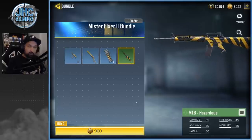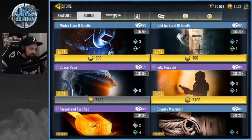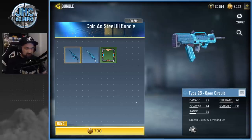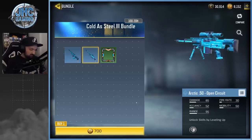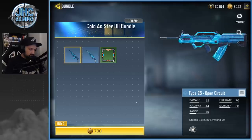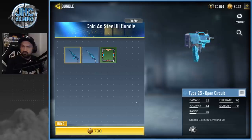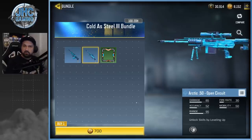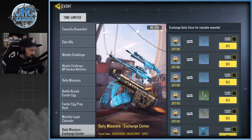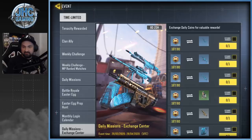If I'm not gonna use it, why would I pay for it? Now this is a pretty cool one — it's a Type 25 and an Arctic 50, two weapons that I like, and the skin's not bad at all. Open Circuit and Evil Chip are two new skins I both like. By the way, if you go on your Redemption Exchange Center for the daily missions, you still have eight days to collect daily coins, and you can get the Arctic 50 Open Circuit there.